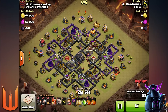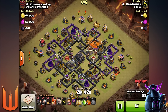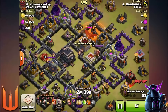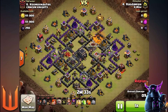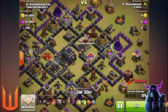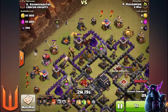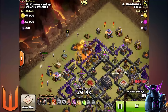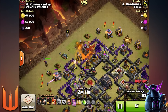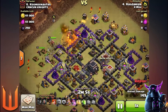Coming in at number three is the GoVaJo. You're looking for bases that have double giant bombs near the Archer Queen and are centralized, so you can get the Valkyries into the core and shred it up — especially if it's condensed with buildings, defenses, and giant bombs. Because of their HP, Valkyries can heal through giant bombs, which is why you'd use them instead of hogs. The standard funnel comes in with dragons and poison spells.